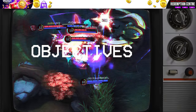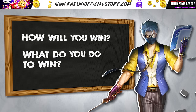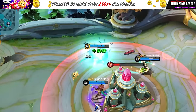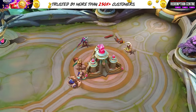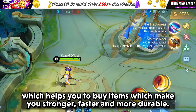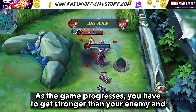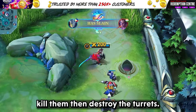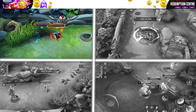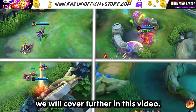Next we have the objectives of the game. The objective is pretty simple: destroy the enemy base. After the game starts, you go to your lane or jungle and farm gold, which helps you buy items that make you stronger, faster, and more durable. As the game progresses, you get stronger than your enemy, kill them, and destroy the turrets. You can earn gold from various sources — killing enemies, killing buffs, killing minions, or even from a roam item.